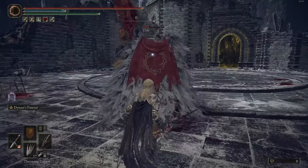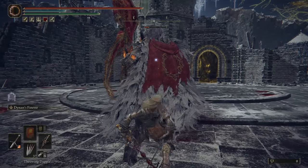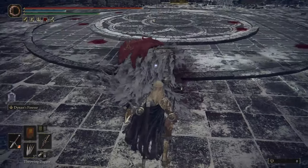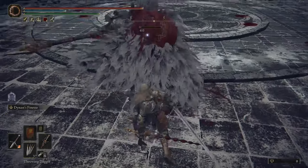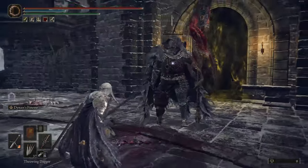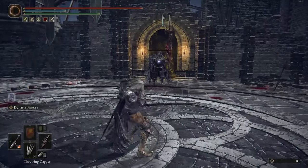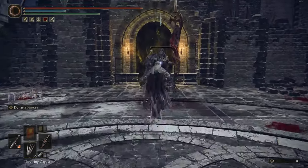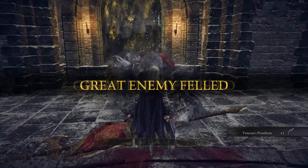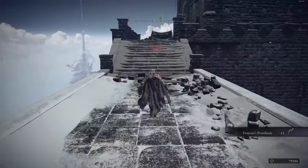You can even summon your tear - whatever that thing is called - so you can just hit and put his HP down as much as possible. That's a real cheese, people. This is what I'm talking about. I'm gonna go in front of him and see if he gets aggroed - nah. So you can actually mess with him, teach his ass a lesson. That's what I'm talking about, and that's how to cheese Commander Neil after the new update.